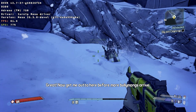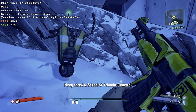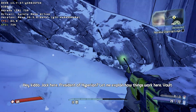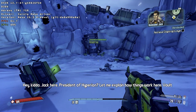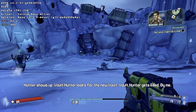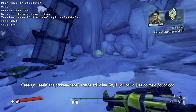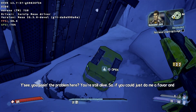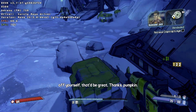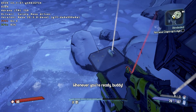Now get me out of here before more bullymongs arrive. Many thanks, friend of friends. Onward! Hey kiddo, Jack here, President of Hyperion. Let me explain how things work here. If the Vault Hunters show up, Vault Hunter looks for the new Vault, Vault Hunter gets killed by me. See the problem here? You're still alive. So if you could just do me a favor and off yourself, that'd be great. Thanks, pumpkin. Whenever you're ready, buddy!